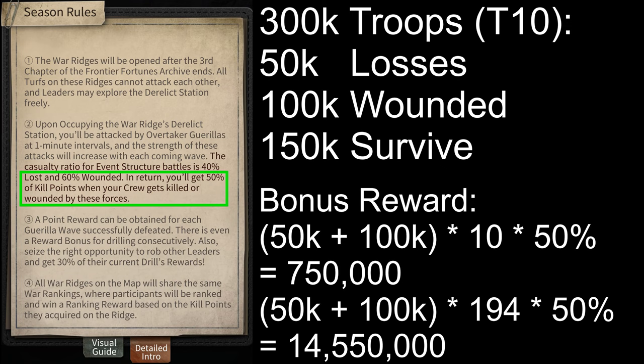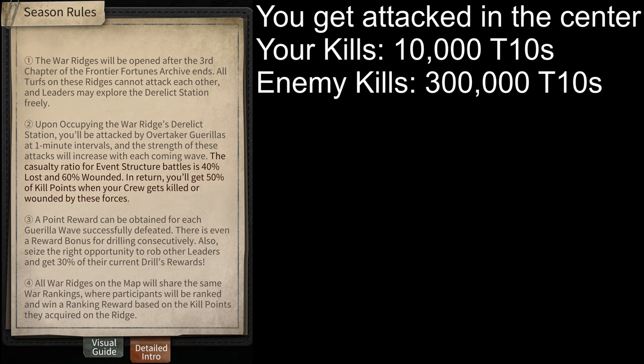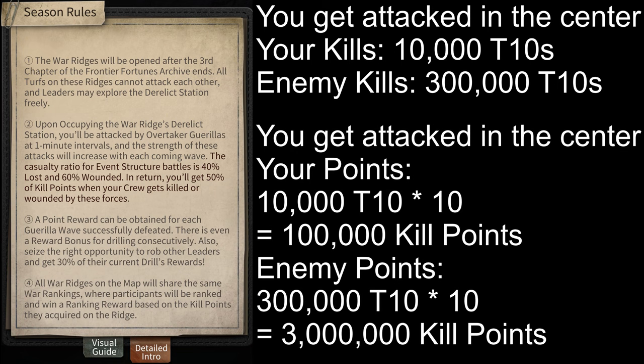Keep in mind that you don't get any bonus points if you lose troops to other players in the center. For example, if you have 300,000 tier 10 troops in the center and someone attacks you — let's say you kill 10,000 of their tier 10 troops and they kill all 300,000 of yours — in this case you will get 100,000 season kill points for killing their troops and they'll get 3,000,000 season kill points for killing yours. There won't be any 50% bonus for losses; both sides will get 100% of their points based on their kills.